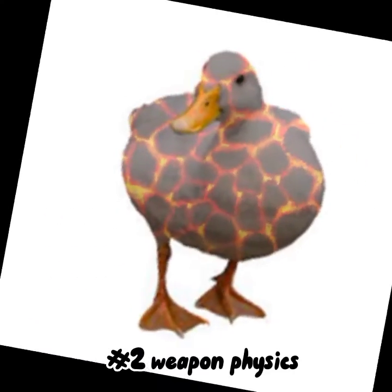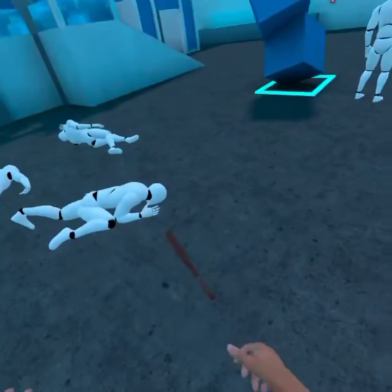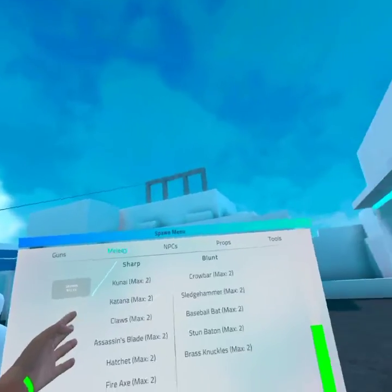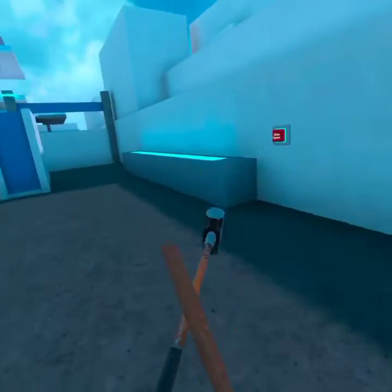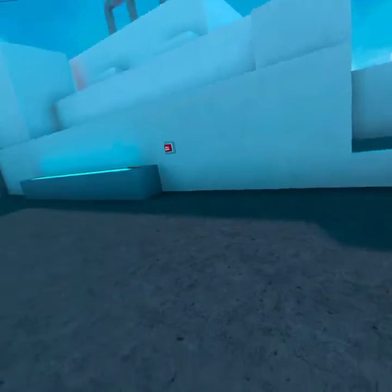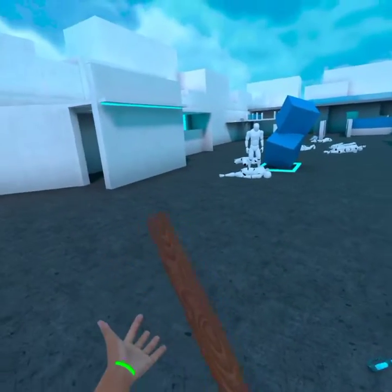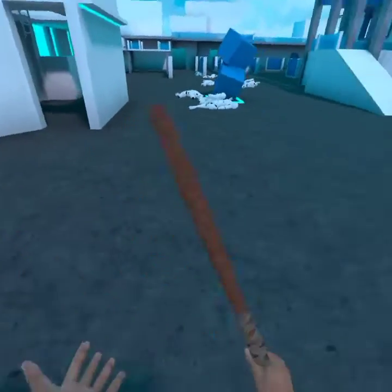Now moving on to weapon physics. They're pretty much the same concept. They're kind of easy to control depending on your strength setting — like the sledgehammer. If I go into melee and grab a sledgehammer on strength 1, it's kind of impossible to move. But on strength 10, it's like the kunai — super easy to move around. It's kind of like real life, not like Blade and Sorcery where you can just pick anything up no matter what. The stronger you are, the easier it is to hold and pick up stuff.